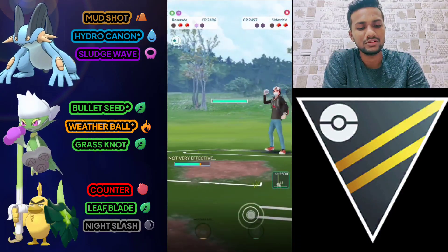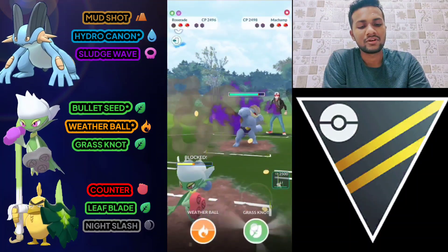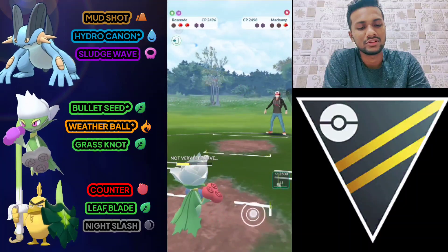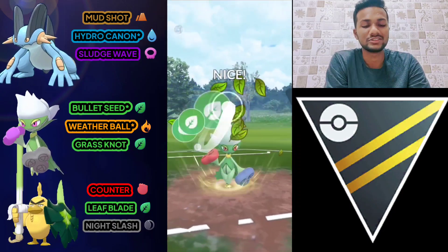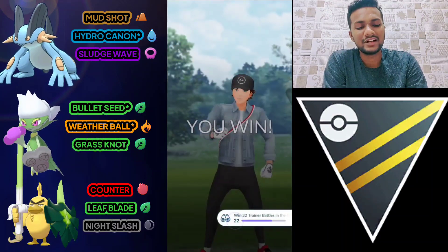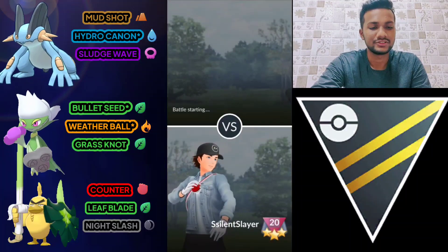The opponent brings out Shadow Machamp. I'm going to use my shield because Shadow Machamp's Cross Chop is very effective on Roserade. Let's go for Grass Knot — Machamp will be out. Next it's Shadow Walrein. One Grass Knot is enough for Walrein. It's a tough battle in the lead but at the end we win with this team combination.